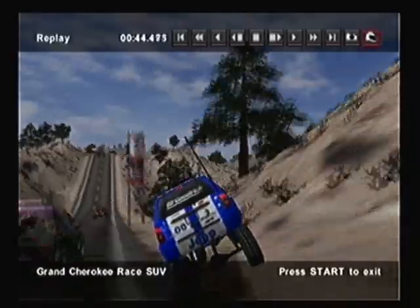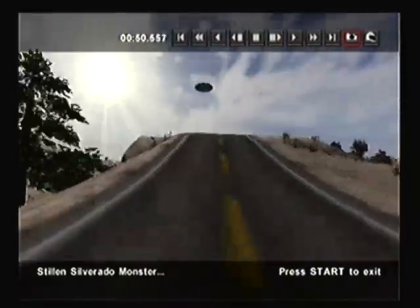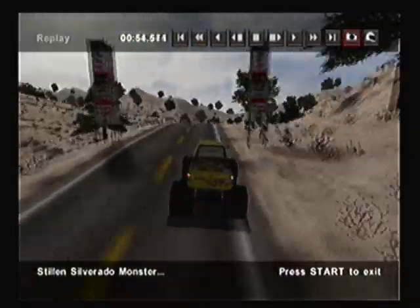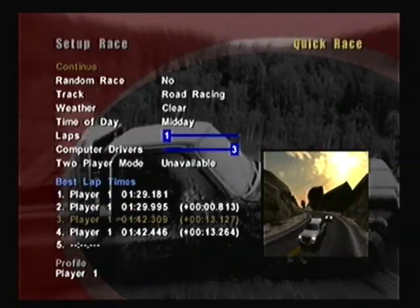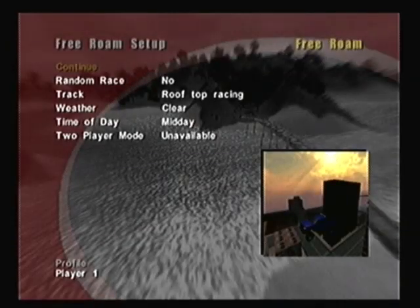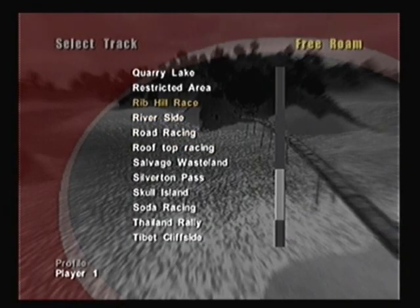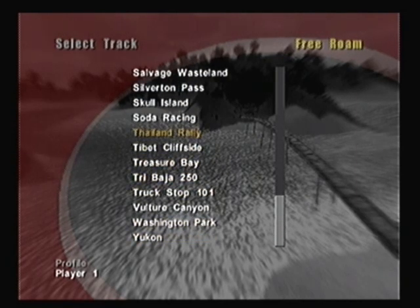Oh well, whatever. Strangely, that RAM racetrack used in all versions of this game lacks the top lights and the antenna. I have no idea why by default those parts are not in place on that particular racetrack in this version and the PlayStation 2 version. Alright, now that the race is over, would you say I go back to free roam just to roam freely on one of the tracks available in all versions of this game — Thailand Rally?